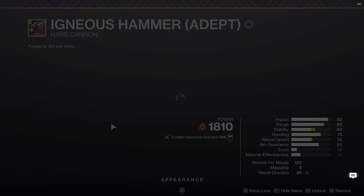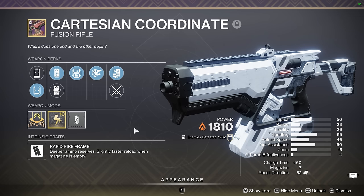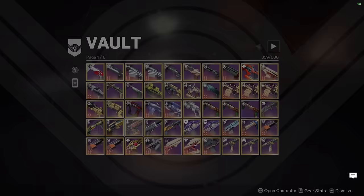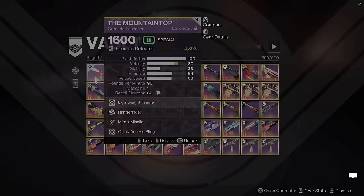Igneous Hammer — just a PvP weapon, not much to say here. We have Cartesian Coordinate, kind of like the equivalent of Scatter Signal in the energy slot. Lead from Gold Vorpal — great for GMs, decent for boss DPS if you're super chunking, just a good weapon overall. Thankfully Banshee has sold like a 5-out-of-5 of this weapon like 3 times in a row this year, so hopefully you guys all have one as well.